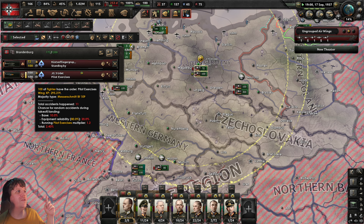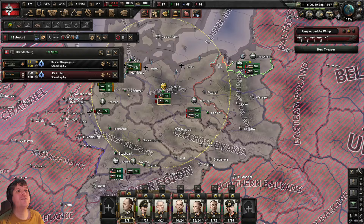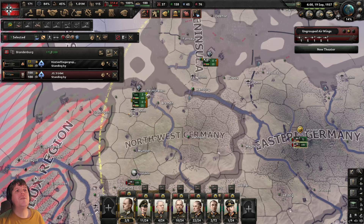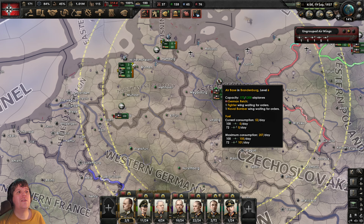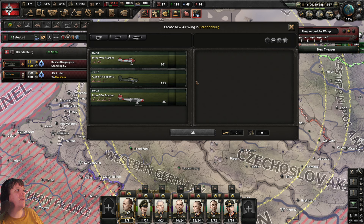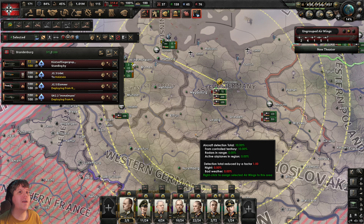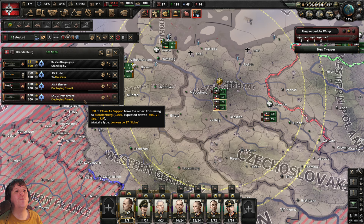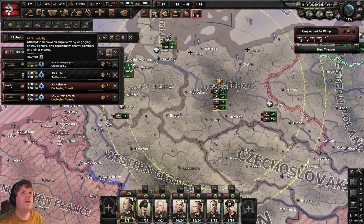Back to the air page — fighters are almost at silver star. Unpause, and as soon as that bar fills, pause — select the training squadron, cancel training, and position this wing in northern Germany at the airbase capable of holding 1,000 aircraft. Deselect, check for new wings to train — actually let's grab both: one tactical fighter wing and one close air support wing. Select only those two, set to Pilot Exercises, and they'll deploy to the airfield within a day and then start training straight away.